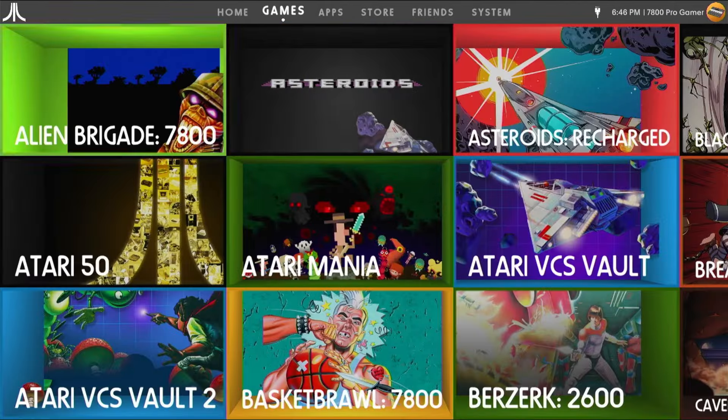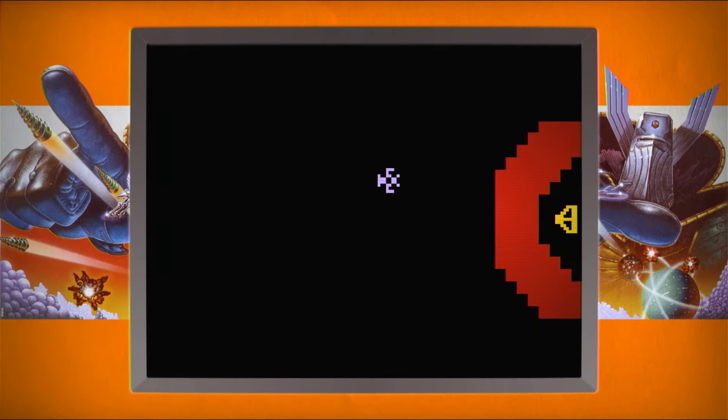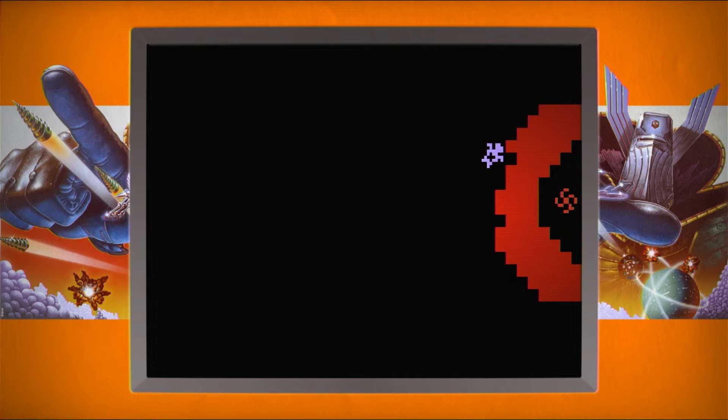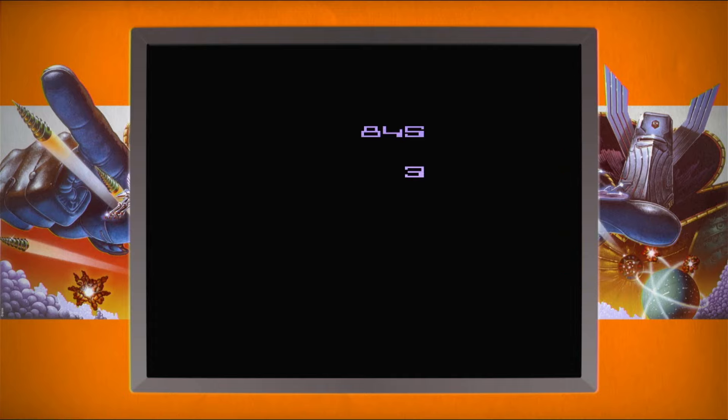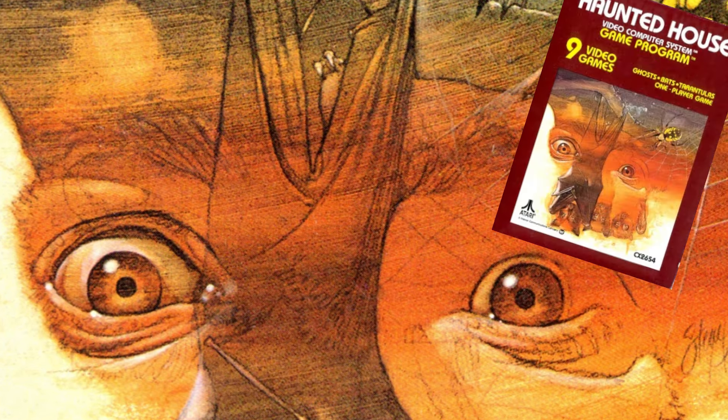We all know the VCS is a celebration of Atari for the Atari fans, so as expected you get access to the all-time great 2600 games along with games for some other consoles. So if you're nostalgic for the horrifying days of yore, you'll be happy to know that Haunted House is available on the console.